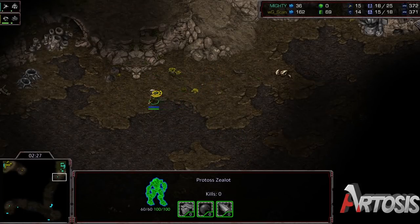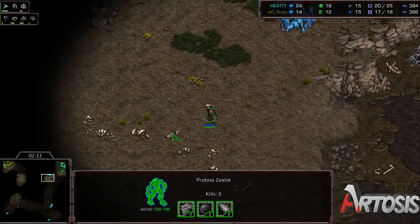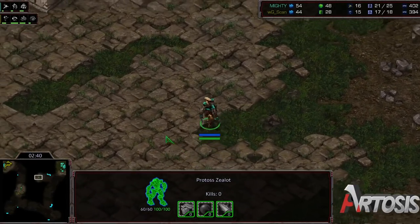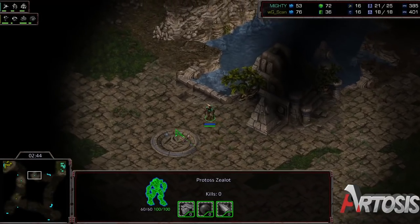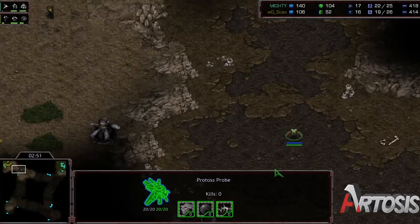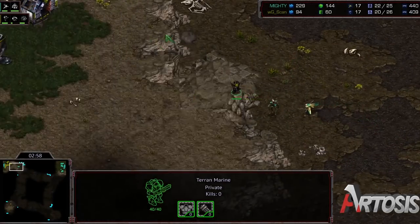There used to be a lot more pressure builds out of Terran way back then as well, so the range upgrade was even more important so you could just pick off more units. But at this point, there are a lot of builds where you don't even get ranged until after your Nexus. Not surprised to see builds like this come to the forefront, because they are a little bit more economic and you don't actually need the range. The understanding of the matchup has changed more than anything else, because a lot of those one-base or slower expansion pressure builds from Terran just don't really work anymore.